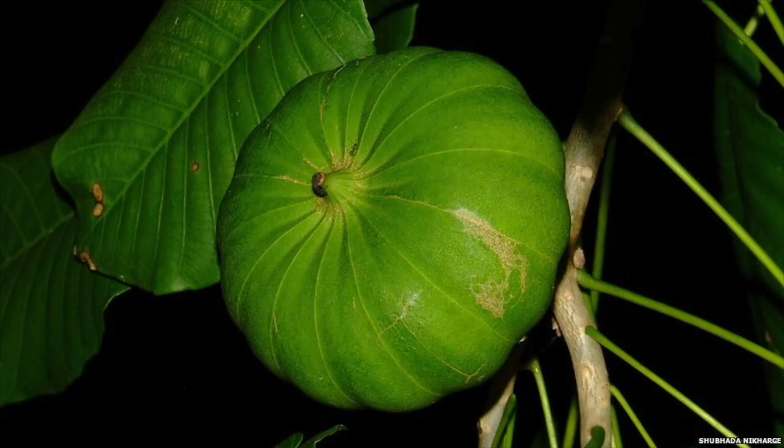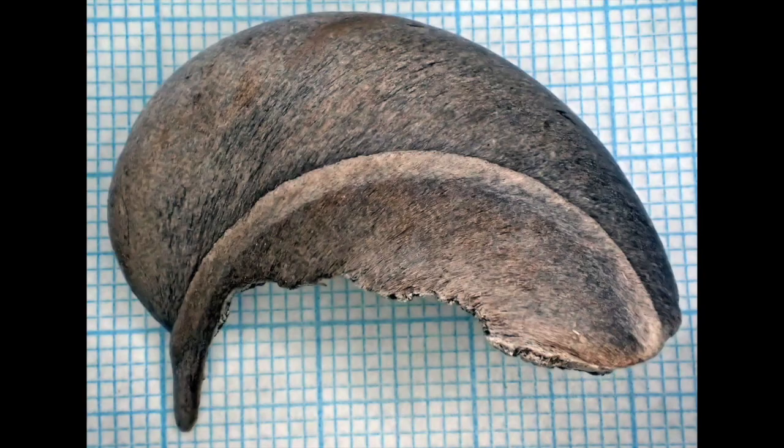When the fruit explodes, the seeds go screaming out of that cute little pumpkin at 160 miles an hour and they can travel hundreds of feet. The seeds can seriously injure any person or animal in their path. And if that's not enough, the seeds are also toxic.